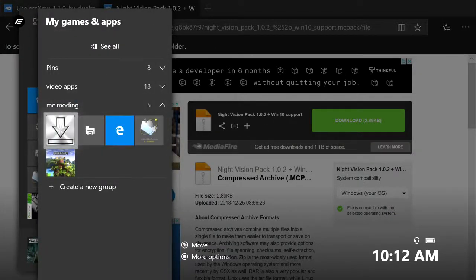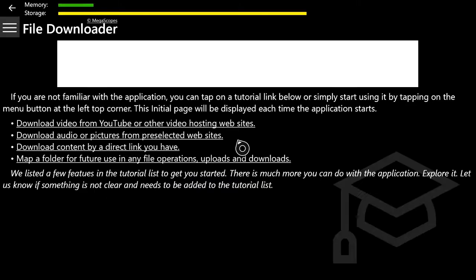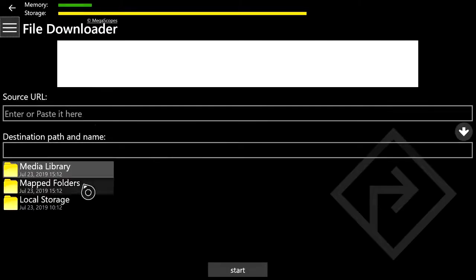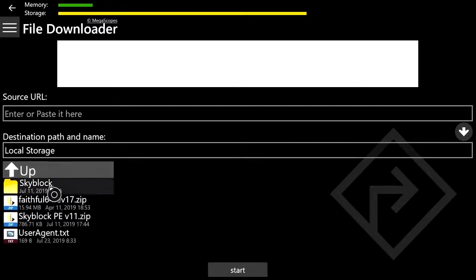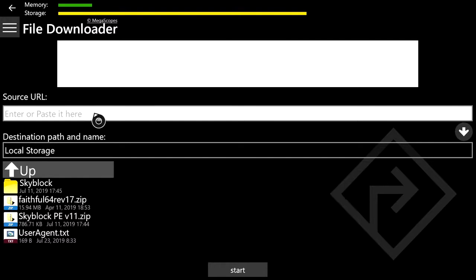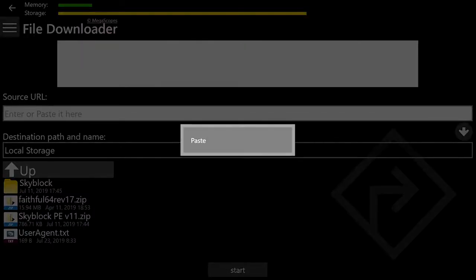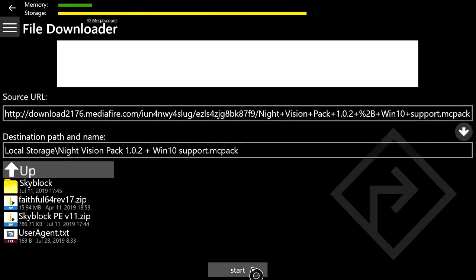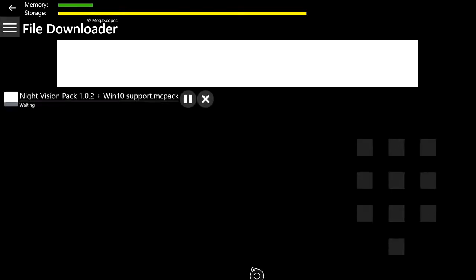Once you've copied the link, open up File Downloader. Once it loads, click the three lines at the top left, then click From URL, then click Local Storage. Hover over where it says 'Enter or paste it here' and press the pause button. If it didn't work, push B, go back, press pause again, and it'll say Paste — push A to paste it. Then click the arrow on the right side pointing down, then click the big Start button at the bottom of your screen. That's how you download the first pack.